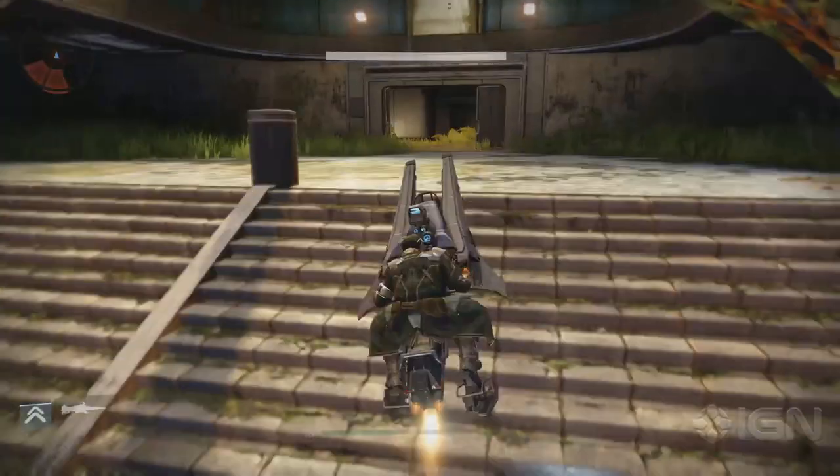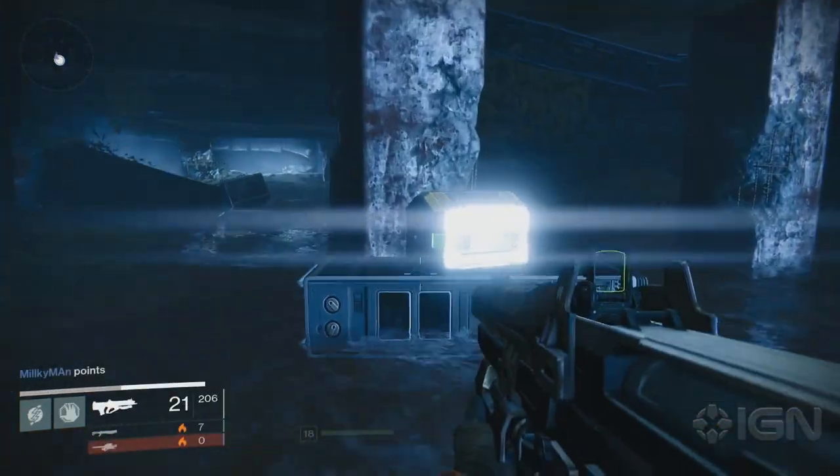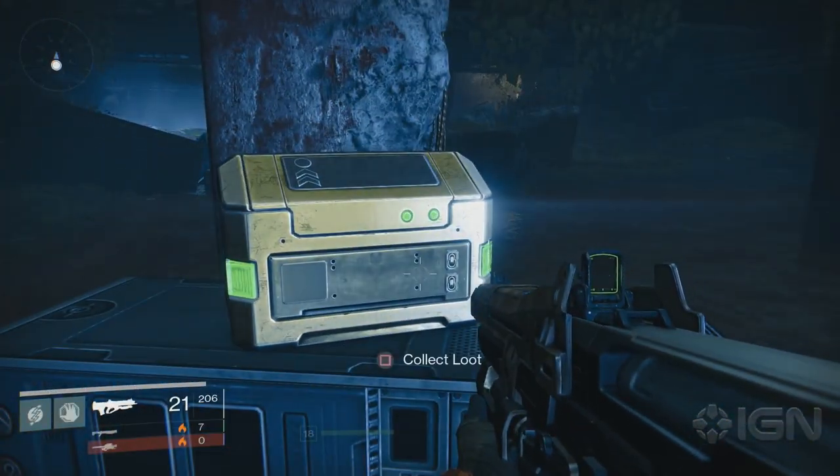Now let's fly over to Venus. The first chest can be grabbed while exploring or on your first mission. It's by the Shattered Coast, through the hole in the ground and sitting near a broken pillar.